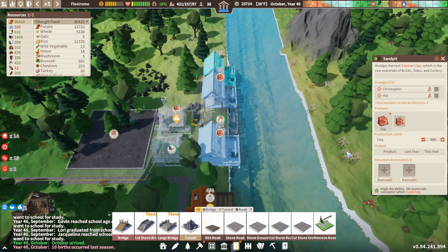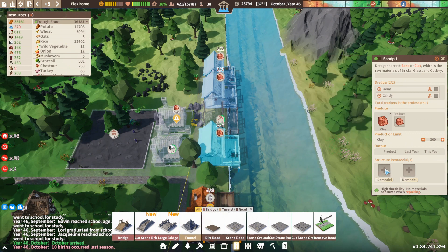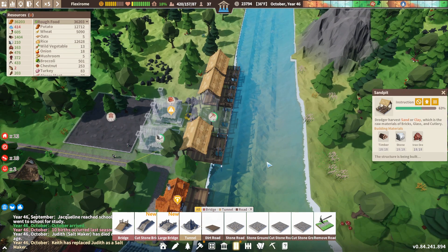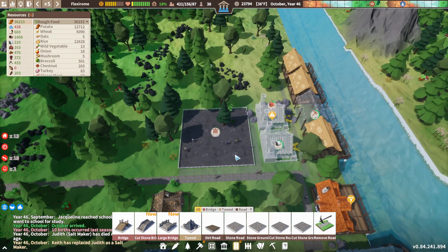We want some more clay. We're going to use some steel tools. 50 steel — that's a hefty price for all of those.